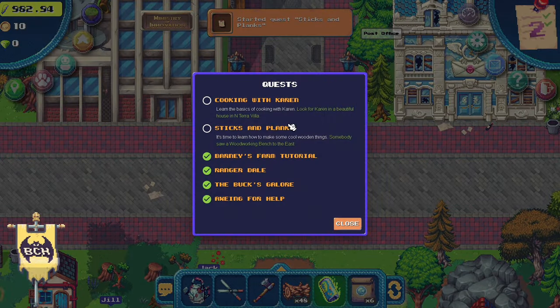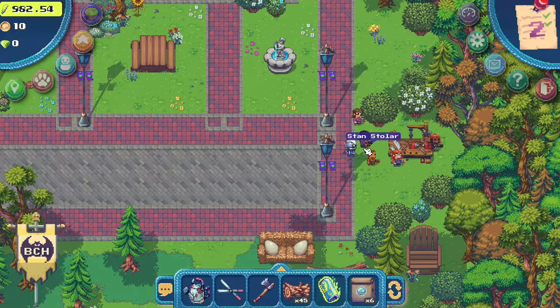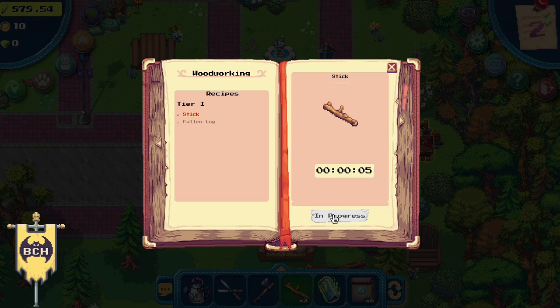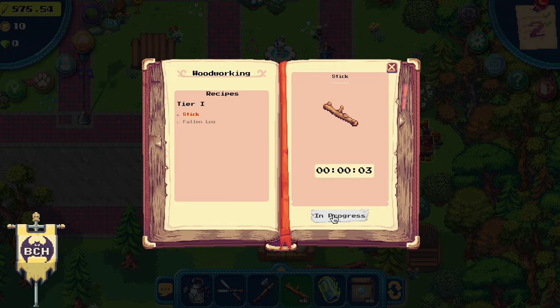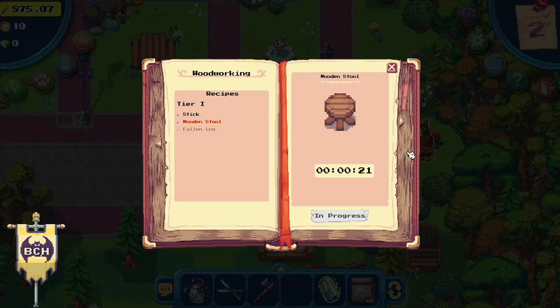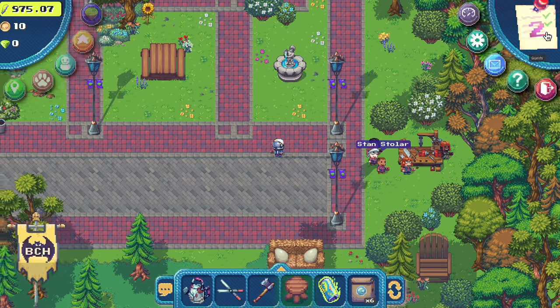After Jill's quest we've now unlocked the cooking with Karen and the sticks and planks quests. Since we're already in this location, let's complete the sticks and planks quest first. Go to the east side of Terra Villa and look for Stan Stolar near the woodworking bench — here we are asked to craft eight sticks, then craft again into a stool.